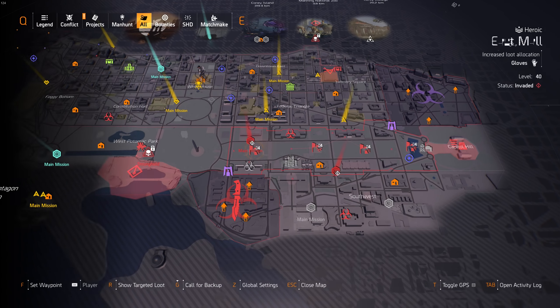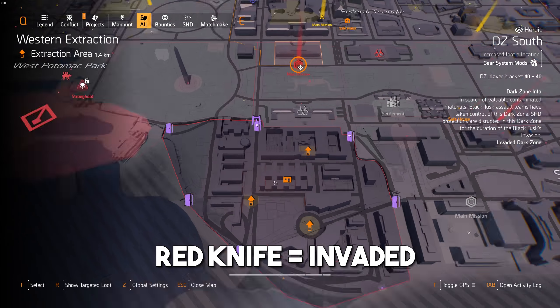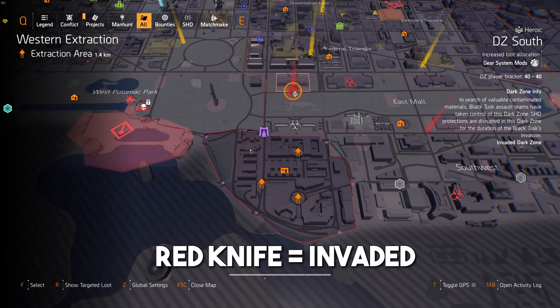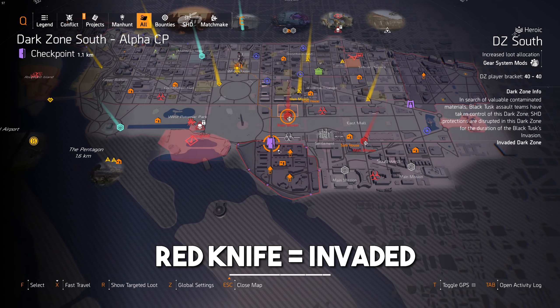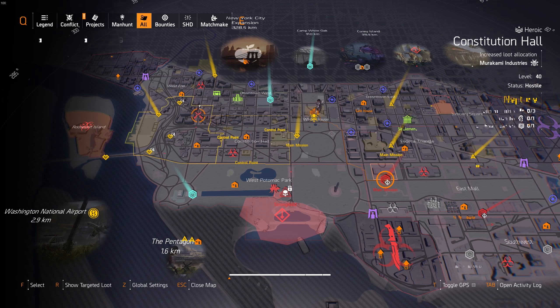Basically everything revolves around the loot target if you want to be super efficient. And talking about Dark Zone — if your zone is Invaded as well, you definitely want to do it, because when it's Invaded you get more experience from the landmarks, and it's a lot of experience if you farm Dark Zone a lot while it's Invaded.